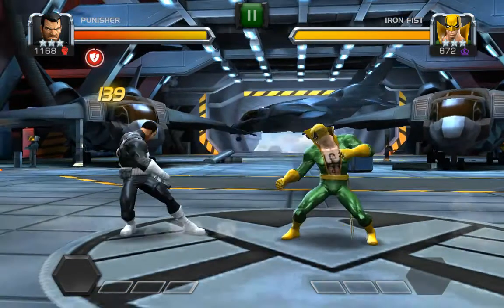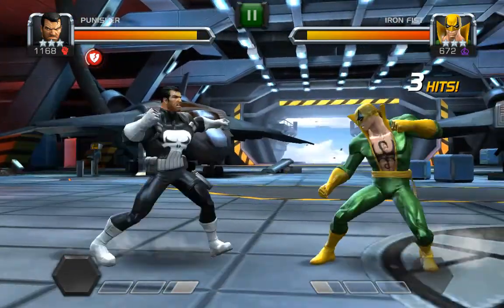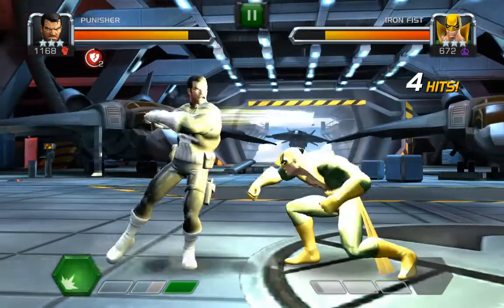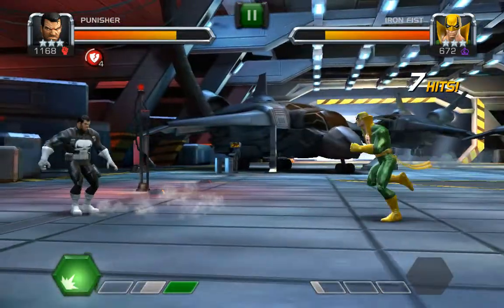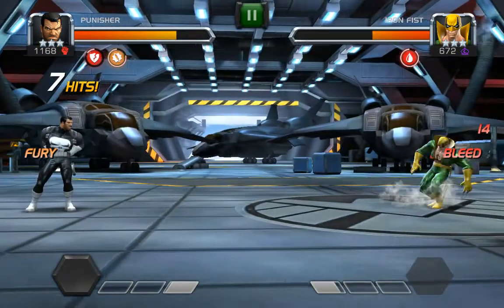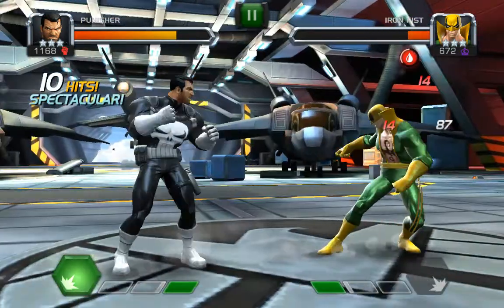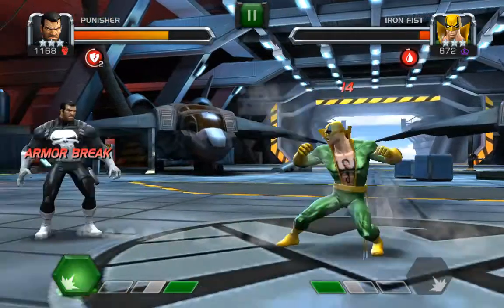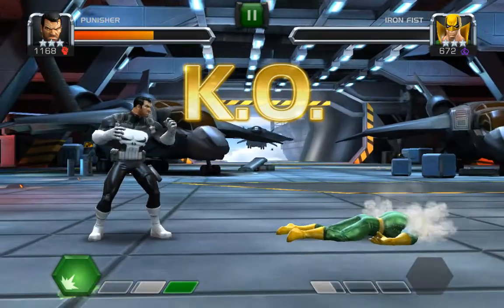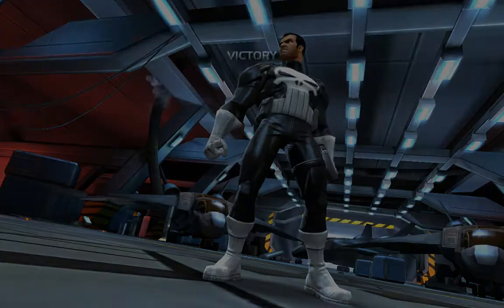Okay, here we go. If we can last — oh shoot, not the armor break. Here we go. There's Punisher's first attack: a couple punches, then he brings out the pistols, which quite often will inflict bleed. I'd love to get to the second attack, but with Punisher's armor break I don't know. We'll just get rid of that, because if he gets you with armor break he can put a lot of damage on you.